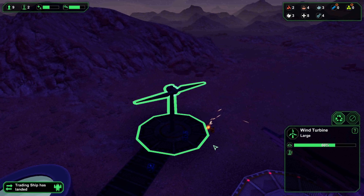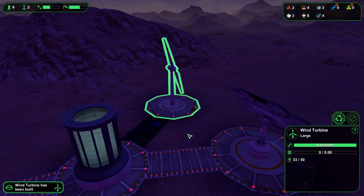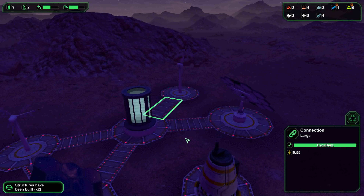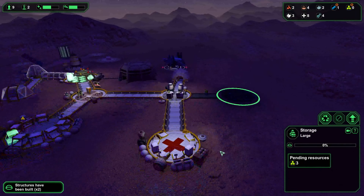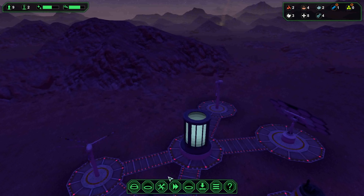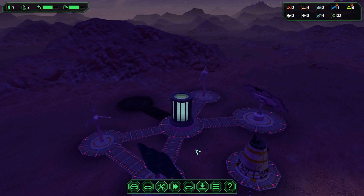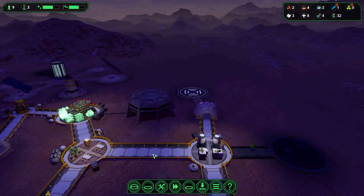The wind turbine is almost finished. There we go — just needing to build the connection and then that's extra power coming in. While we are still waiting for the storage to be built, we are going to have to do a bit more expanding soon, but let's get our power sorted so we don't run out. We'll get another battery down and connect them up — that's double powered storage once that's built. That shouldn't take too long.